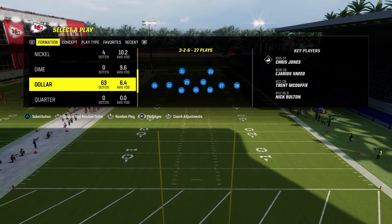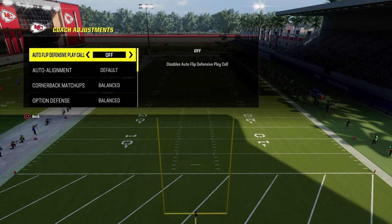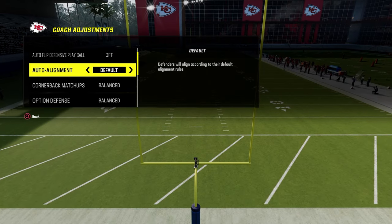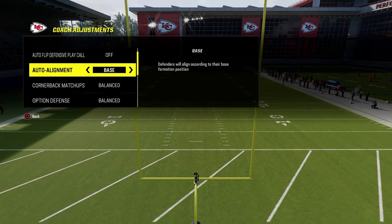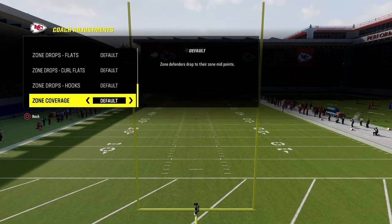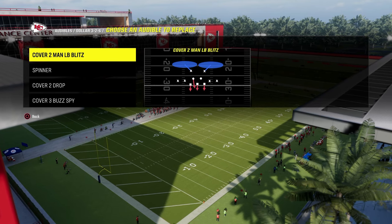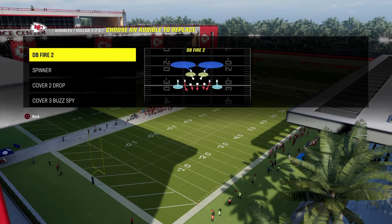We're going to be taking a look at Dollar 3-2-6. What you're going to do is go into your coaching adjustments and turn Auto Flip off. Auto Alignment you want to have on base. I like to make sure that Match is not turned on, just to make sure there's no fluky stuff with the zones. And then we're going to put DB Fire 2 in our first audible slot.